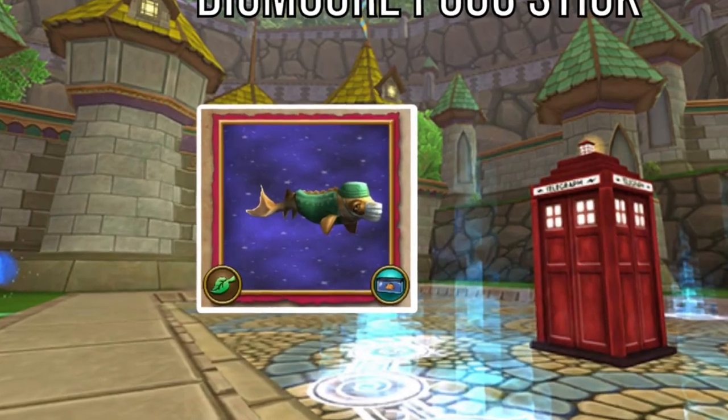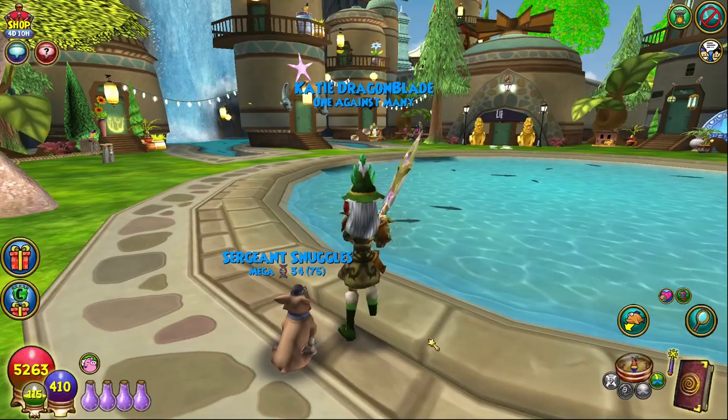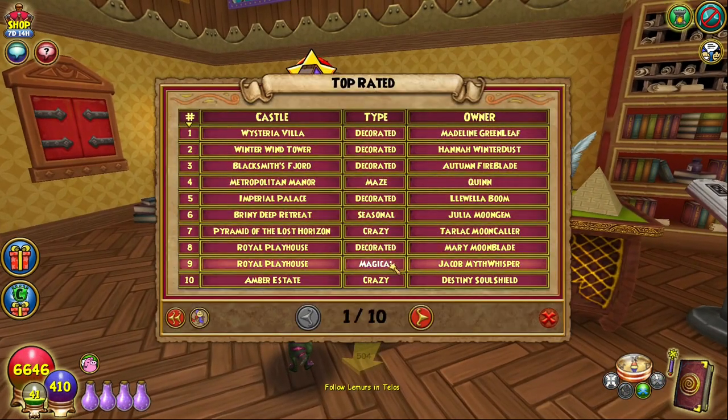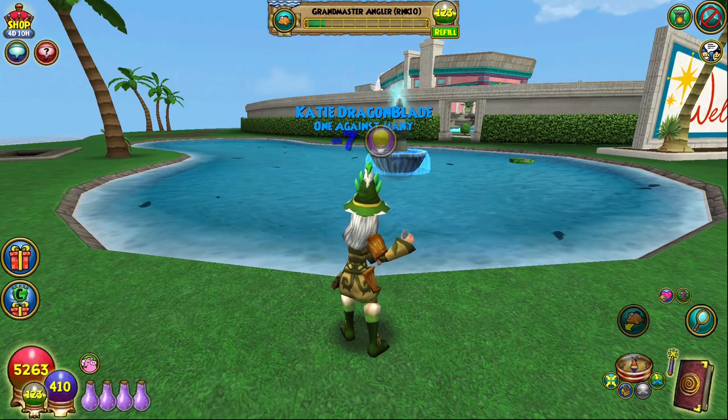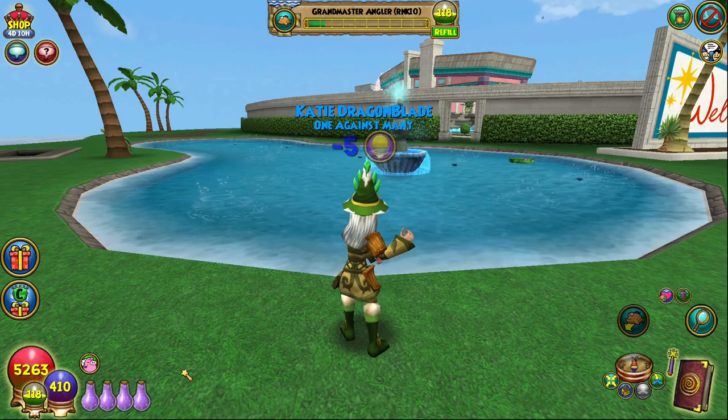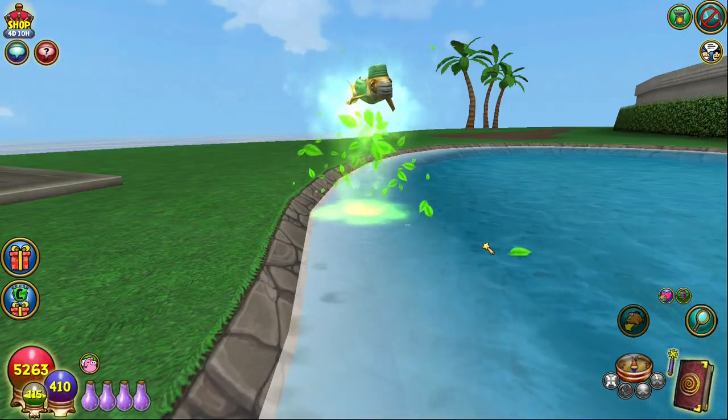The 10 brain sturgeon can most easily be found in the Arrow Village and Sky City Estates houses, which can be accessed through housing tours in the commons if you don't own the houses. In both houses, brain sturgeons are the only rank one life fish to spawn, so use winnow rank one fish and winnow life fish to quickly narrow down the pools and catch your 10 fish.